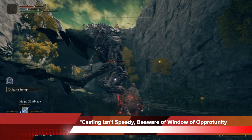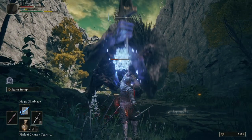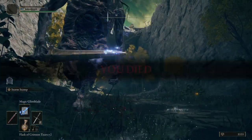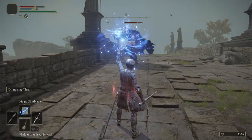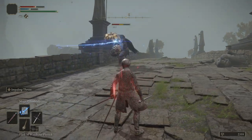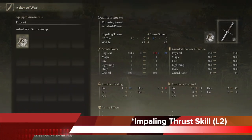Casting also isn't very speedy, so beware of the window of opportunity you have. You don't have to cast it right in front of the enemy, because the swords follow your target. So cast them at a distance — if you try to cast right in front of an enemy, it's going to get you killed. Cast it, then move out of the way, and bait your enemy into some kind of movement. Then the spells do very high damage, as you can see.